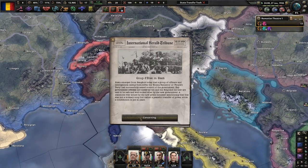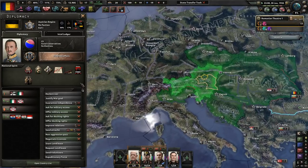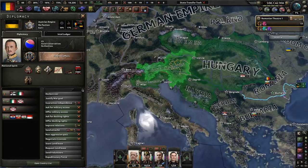Union Sindicalists achieve Italian majority. Coup d'état in Siam. Even though we've alleviated the effects of the economic recession quite effectively, there's still a huge number of unemployed in Romania. The government proposes state funding relief work in the Iron Guard Administrative Labor Corps, while the king wishes to support private industrialists to provide relief jobs. Economic recovery needs a private sector.